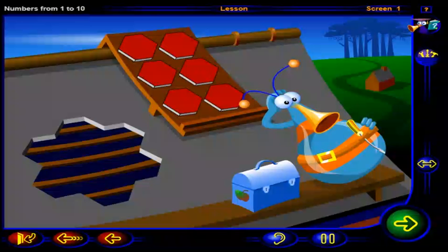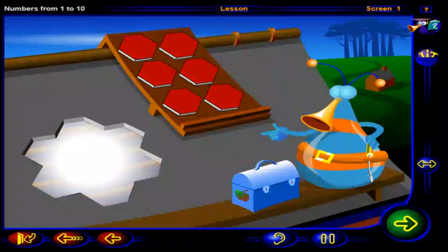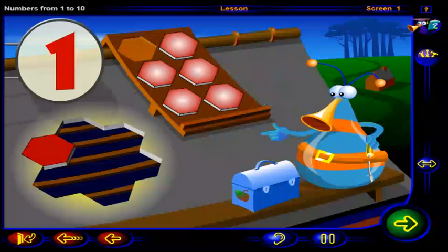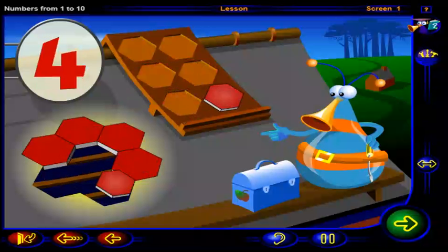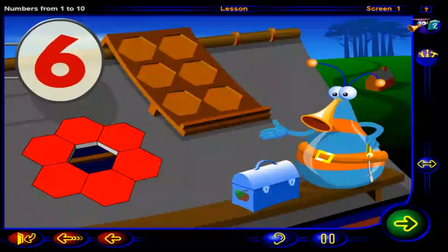Uh-oh. Better get that roof fixed before it starts raining. Can you help? Drag each red tile to the hole in the roof. One, two, three, four, five, six. Six red tiles.